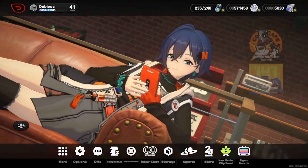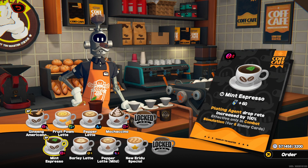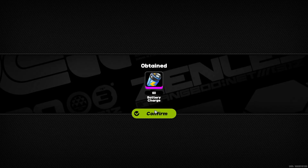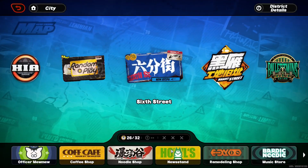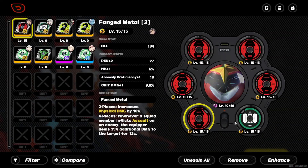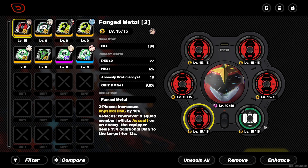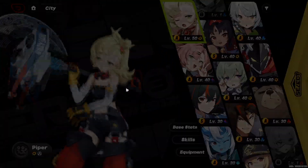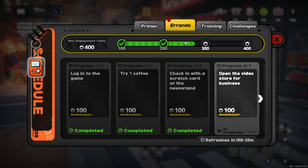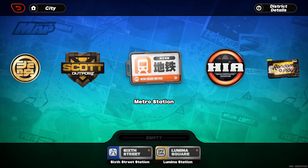Alright, so what we're gonna do for this one — I think we'll go with Fanged Metal for the drive discs. I use Piper and she's crazy good at putting up the physical anomaly. So first we gotta do drive discs, which means we gotta go to HIA.